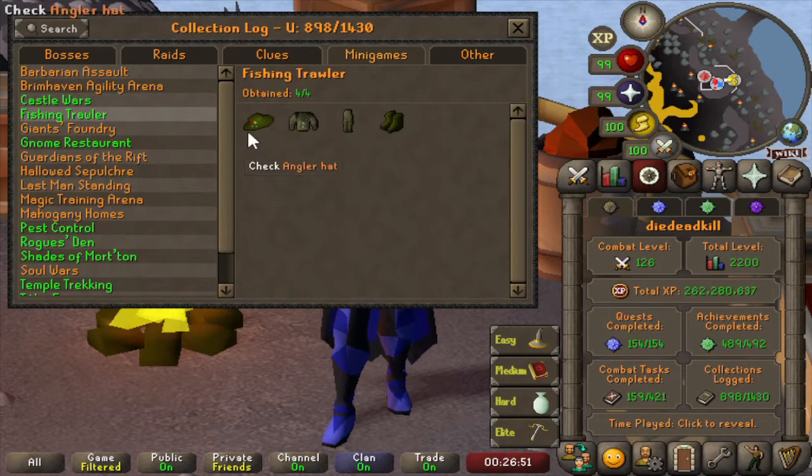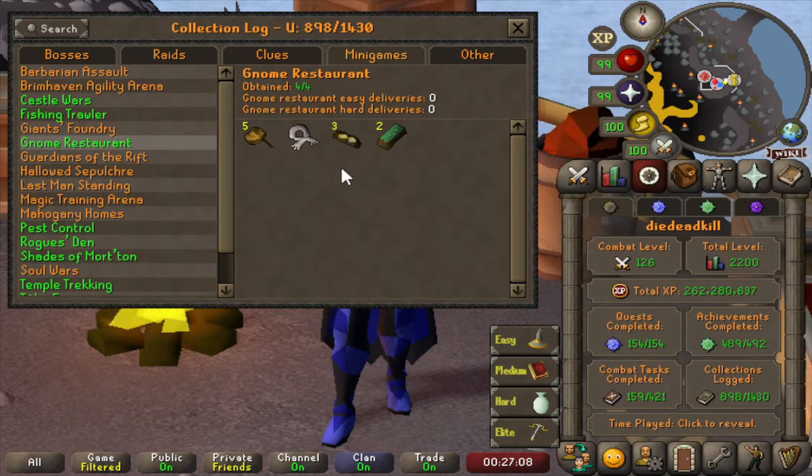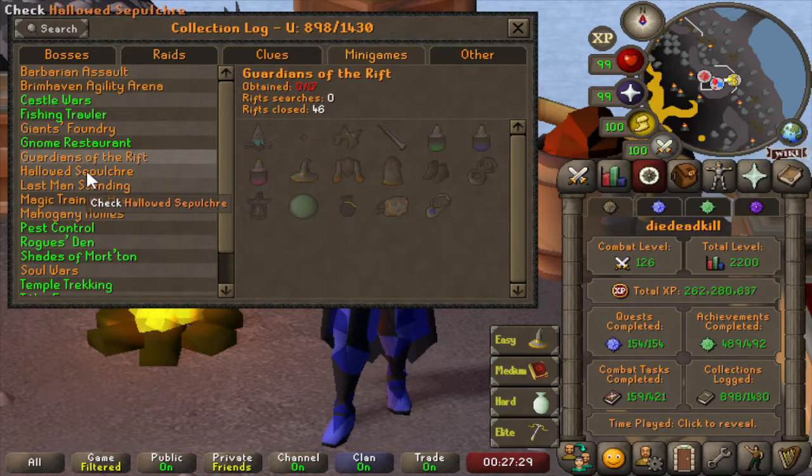Then Fishing Trawler — we got the Angler's outfit fairly early on the account, which is normal. Giant's Foundry is new so we only have 3 swords at the moment but no uniques yet. Gnome Restaurant is fully completed, and we fully completed it before they started counting it in the collection log. Then Guardians of the Rift — we do have some rifts closed but no drops yet. Hallowed Sepulchre — we do have a lot of items here, only 4 missing: the dark dye, the dark acorn (2 items we need to buy with hallowed marks), the ring of endurance because we don't have the agility level yet to get to the 5th floor, and the mysterious page.